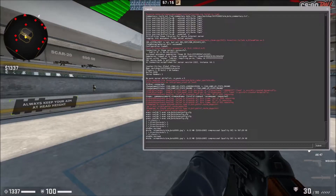To do this, open the console by pressing the tilde key — the little squiggly line in the top left corner of your keyboard — and type in sv_cheats 1.